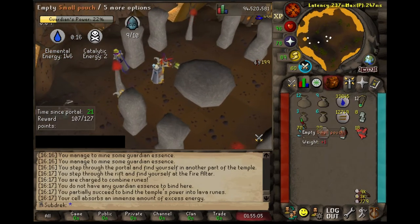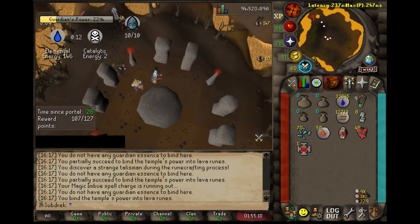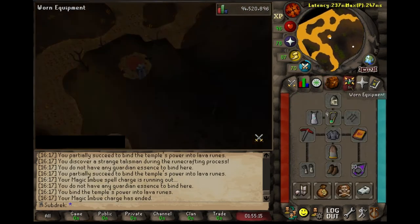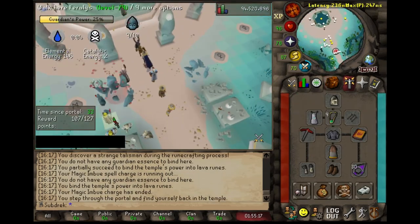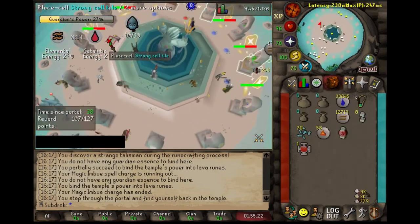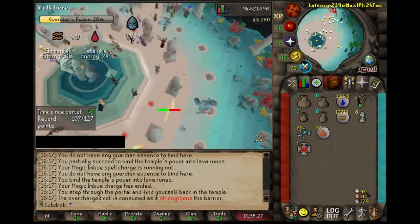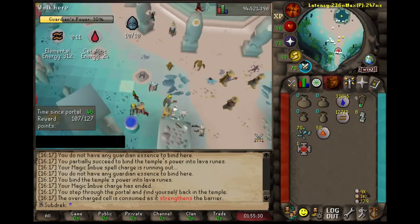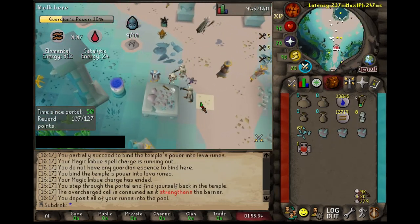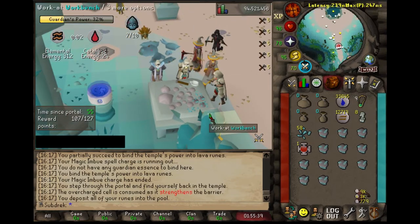I'll probably get the hat first because, A, I want the dye for the hat, and B, I want to be able to continue using my Verox plate body, as the effect does actually work on the essences. You don't double the amount of essences you get, but you get one extra one depending on how many ticks you actually mine for it. It does add up a little bit over time. Of course, the robe top of the eye is going to be best in slot once I get that.